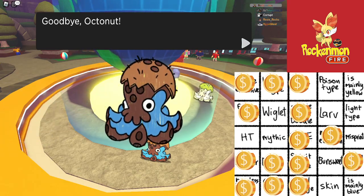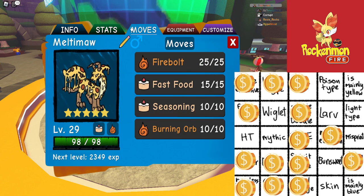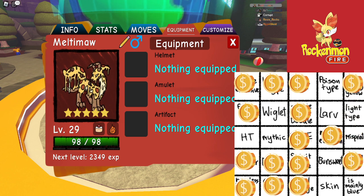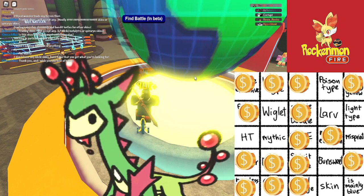Next trade hitting — octonaut. We get... that might melt the moth. Yeah. I'll take it because it helps with the wheel — melt the moth, mainly yellow. We got chump before the wheel.